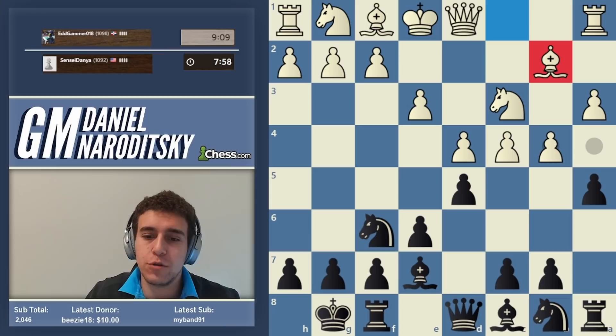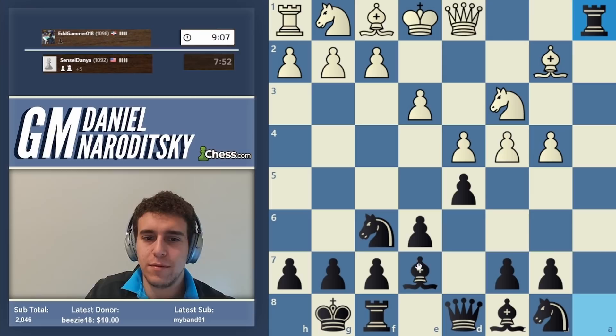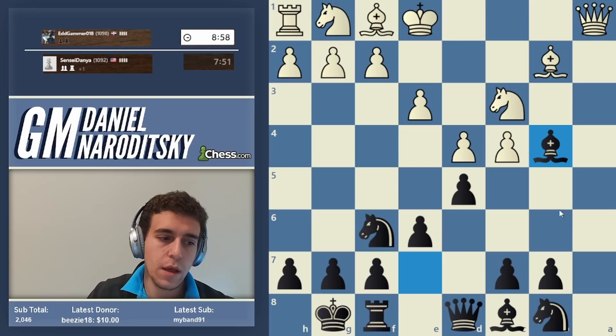If white plays something like b2 instead that just blunders the pawn. So we take on b4, then take the hanging rook, and we've solved our problem and won a pawn. I was hoping he would go b5 to demonstrate the path forward — but thank you for the pawn.